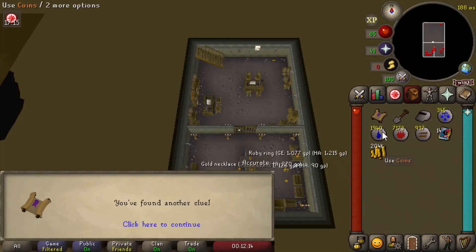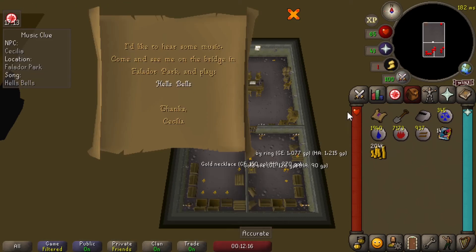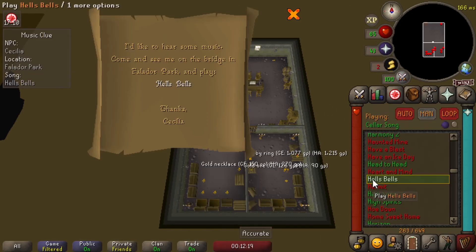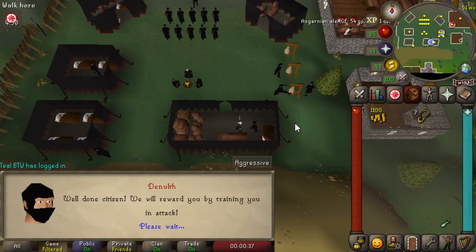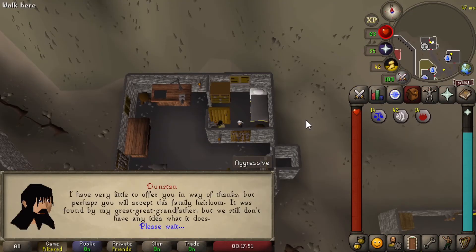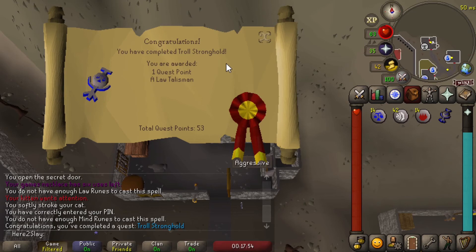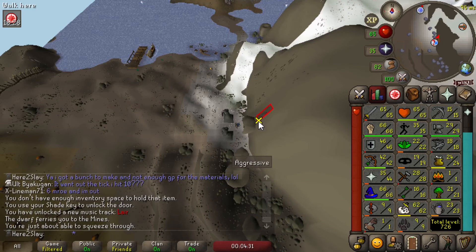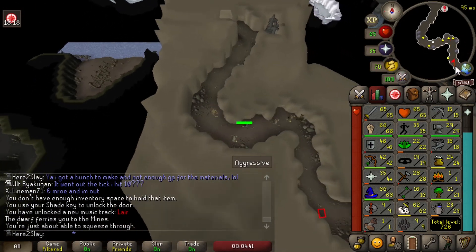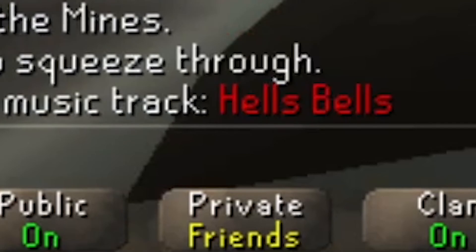Step number two. That's the third step completed. Hell's Bells — do I have that? I don't. After wasting two quest points on the Death Plateau quest and the Troll Stronghold quest, I realized how easy it would have been to just get the song. To unlock Hell's Bells, all you have to do is come to Rellekka, enter this little cave, run south through the passageway to the other opening, and there you go — Hell's Bells music track unlocked.